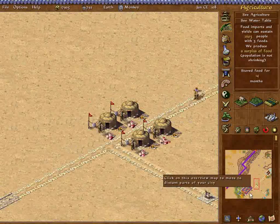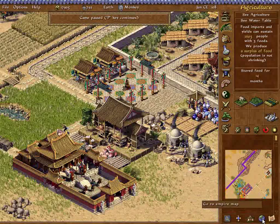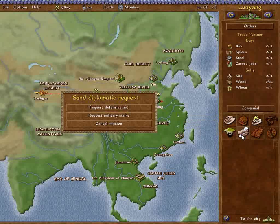Congenial — great. No no no no — damn it. We're already trade partners. I asked for a defensive aid when I didn't need to. Shit.